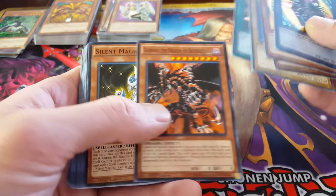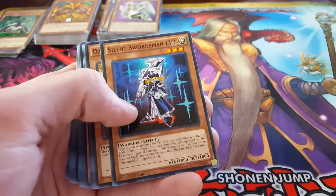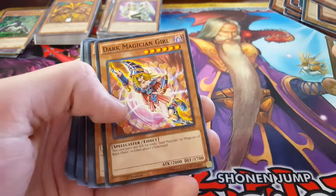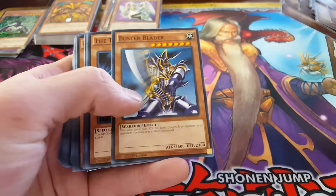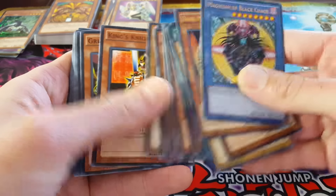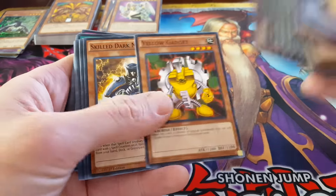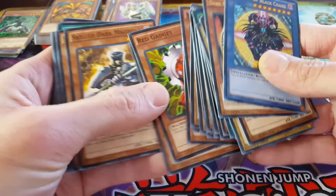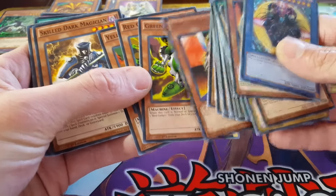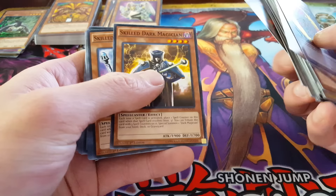Gandora the Dragon of Destruction. Silent Magician level 4, Silent Swordsman level 7, Silent Swordsman level 5, Silent Swordsman level 3, Dark Magician Girl. Buster Blader returns, The Tricky, Jack's Knight, Queen's Knight, King's Knight, they return. Green Gadget, Red Gadget, Yellow Gadget — I was gonna say blue but I couldn't. We all know there's no blue gadget.